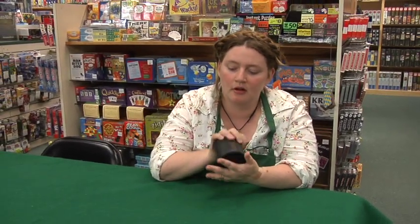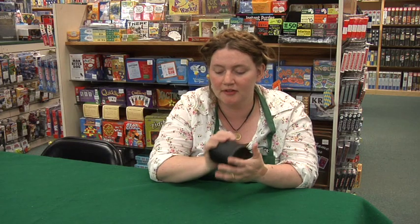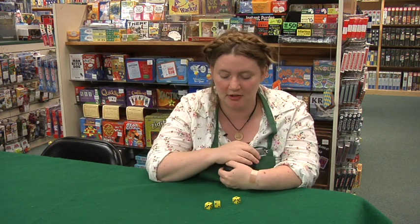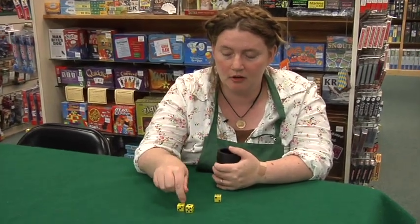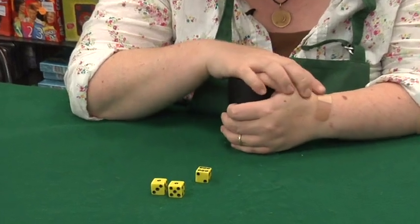Round one, you roll the dice. Each person has three dice. The first person at the table rolls their dice and they try to get as many ones as possible because this is round one. For each correct number that you roll, you get one point. So this roll here, which is two ones and a six, would get me two points.